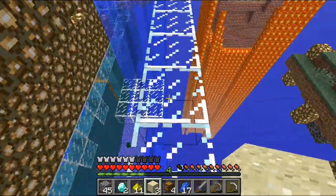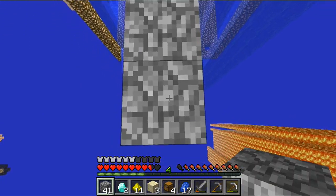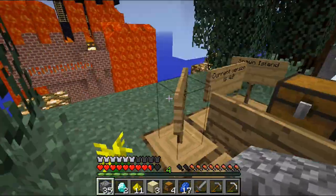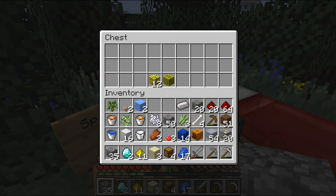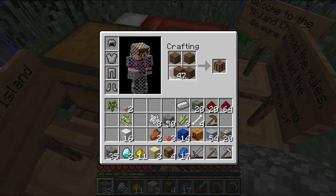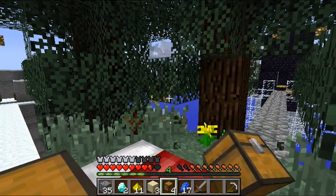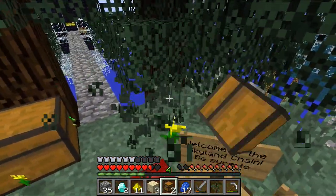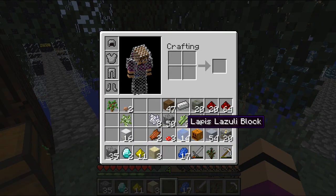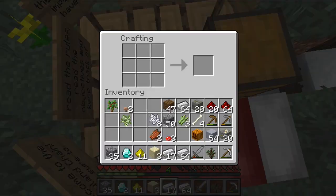I'm gonna go back to this main island. I'm gonna conquer — c-o-n-q — okay. Let's put some stuff in here. I'm gonna make some iron tools. Three new chests here so I can put some more stuff away. Let's turn this into lapis and that into iron. Gonna make some tools with that.